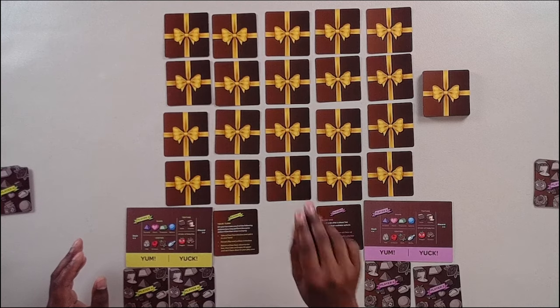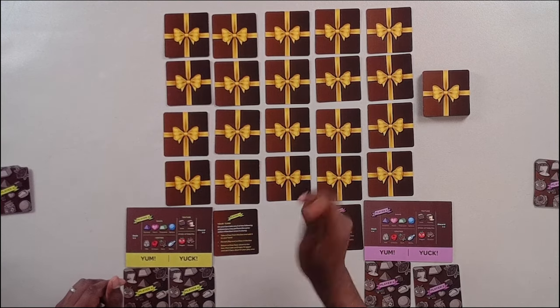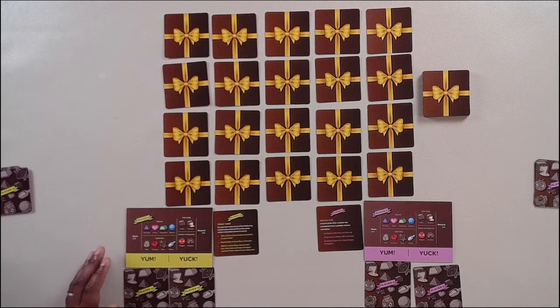Of those three things, you can do two of them on your turn. So you could take two chocolates, reveal two chocolates, take one chocolate and reveal another — any combination, just two actions total.